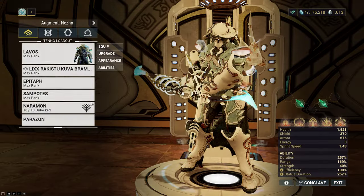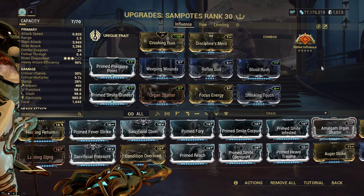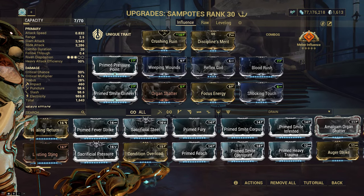If you want to use this on Lavos, I would primarily recommend modding it like this. I would still go for 90 Heavy Efficiency because when this weapon does so much damage on Lavos, there's literally no point in building for more damage. You also have optional Tenokai.